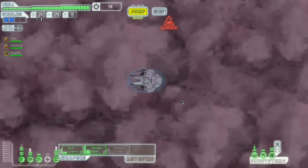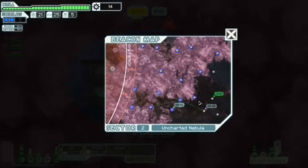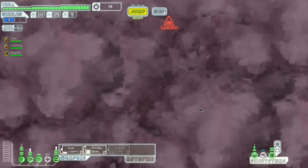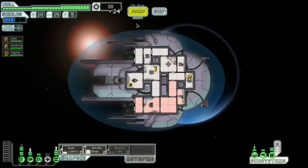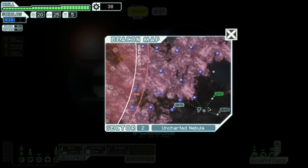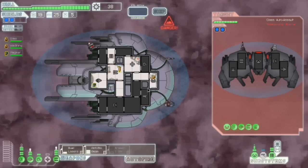And away we go. So we've got that quest we need to hit up, and that'll give us a bit of money. And if not, we'll just keep the drone parts, because there is a chance they won't actually pay you. You find the ship that had ordered the cargo, you drop it off, and they respond — ignoring the fact that it's days late — 'We really appreciate this, and we know how dangerous this place is. Take this defense drone mark 2 as payment.' I like that guy. I really want to jump to that shop.